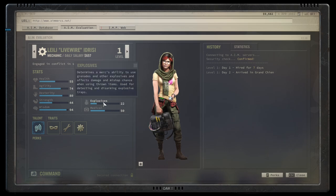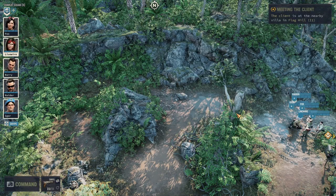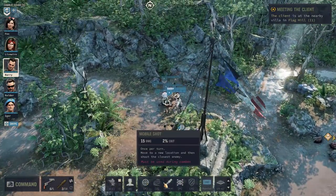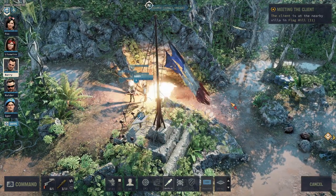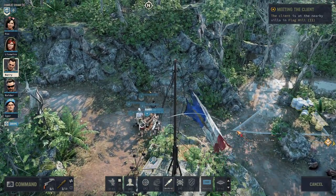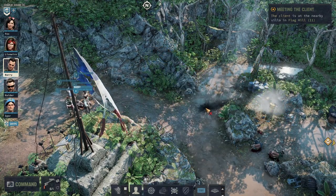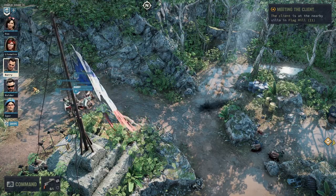One important word about explosives: don't lob grenades with mercenaries who are unskilled in explosives. There's a fairly high chance they'll throw the bomb somewhere unintended — best case off-target, worst case right into your own team. Explosives are easy to use — just activate the skill from the bar and left-click. Even a skilled user has a mishap chance; 'low mishap chance' doesn't mean zero. The higher the explosives skill, the lower the probability of something going wrong.